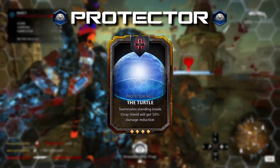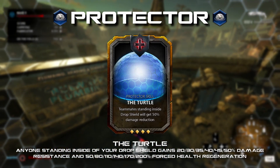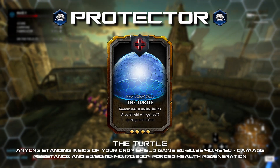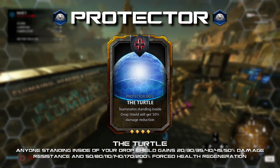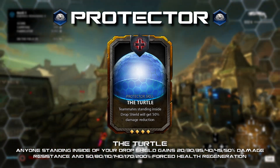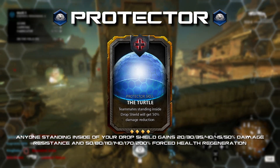The Turtle: anyone standing inside your drop shield gains 20 to 50 percent damage resistance and 50 to 200 percent forced health regeneration. This is very similar to the Resupply Healing Module card, but it gives the Protector even more survivability, making them almost impossible to kill while in their bubble. This could be very useful in escape, giving teams a breather if they are getting overwhelmed, and possibly even allowing them to heal through venom damage.